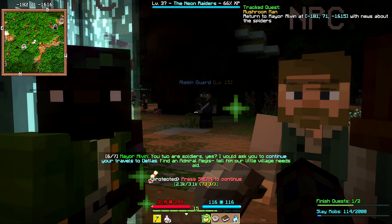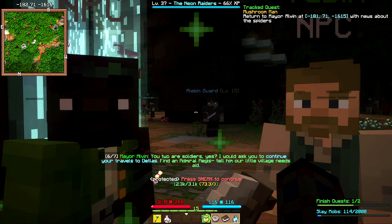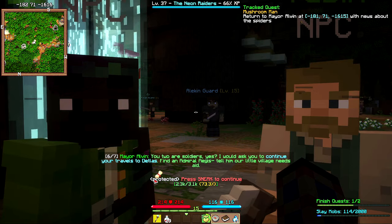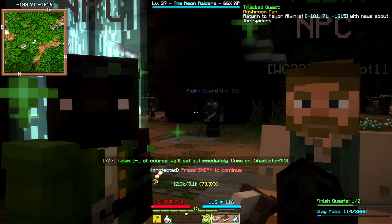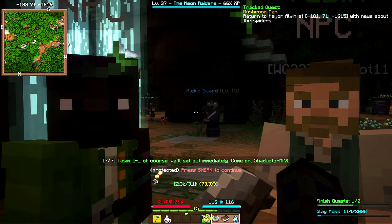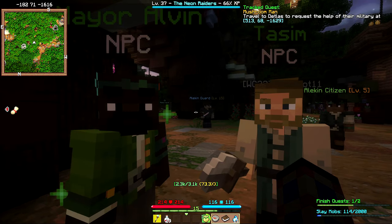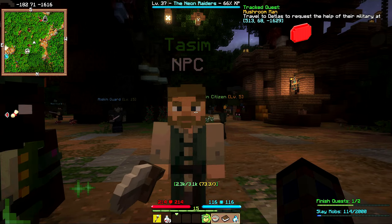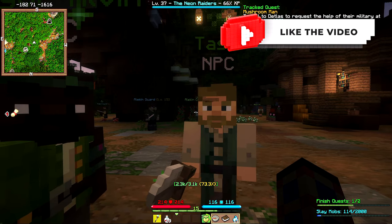The mayor asks if we're soldiers and requests that we continue our travels to Detlas to find Admiral Aegis and tell him the village needs aid. Tasm agrees we'll set out immediately. We note we've got to go to Detlas now.